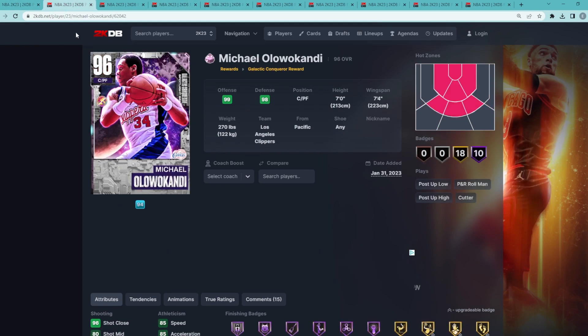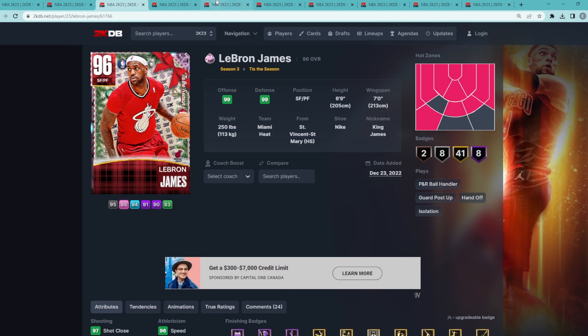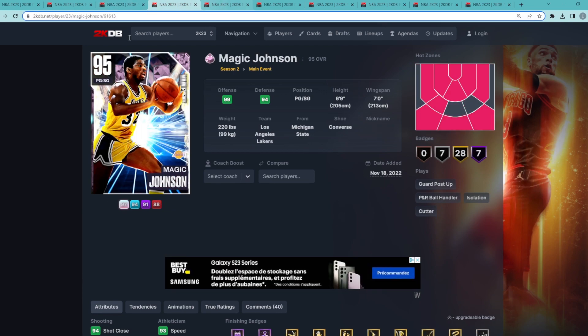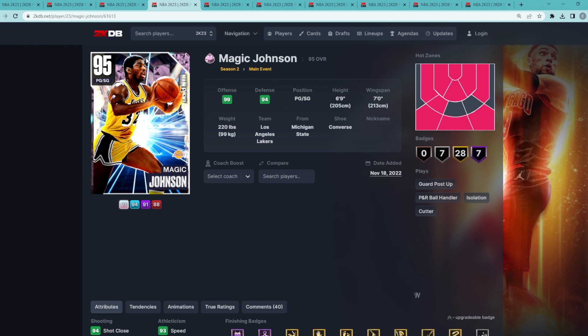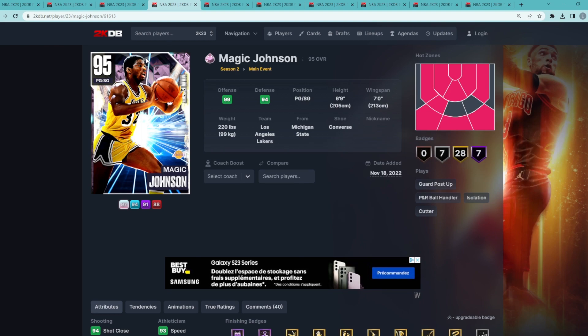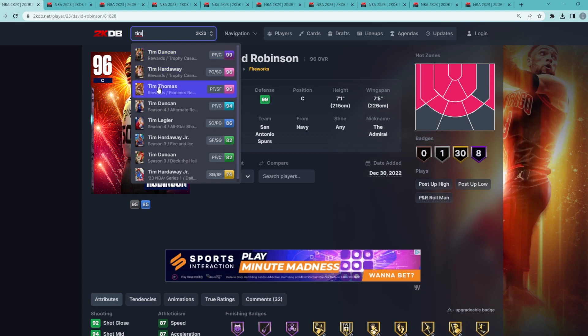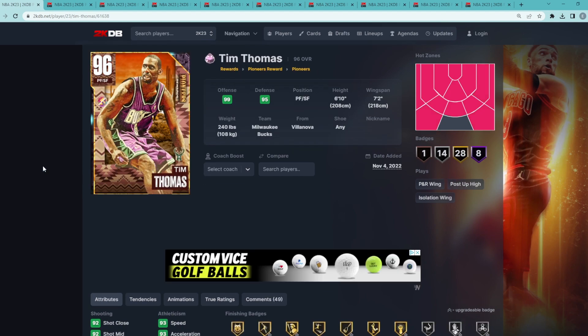With Tim Thomas at one, D-Rob at two, and Olowakandi at three, I think Magic is on the same level as Karl Malone and maybe even a little better, and possibly could even be better than LeBron. So let me know in the comment section where you guys would rank Magic in this top 10. I'd probably throw him like number four or five — maybe even number three — you could argue he's better than Olowakandi or even D-Rob. But for me Tim Thomas is the best pink diamond card. Let me know what you guys think and I'll catch you in the next one.